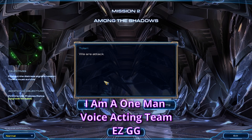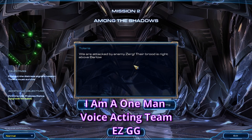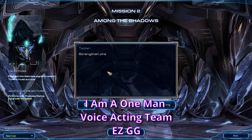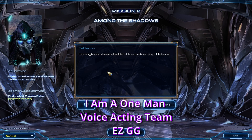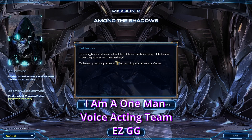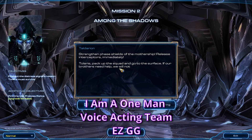We are attacked by the enemy Zerg. Their brute is right above our surface. Strengthen phase shields of the Mothership. Release interceptors immediately. Pilar, back up the squad and go to the surface — if our brothers need help, we will not leave them in trouble. We will hold the Zerg before your arrival. Entaro Tassadar.